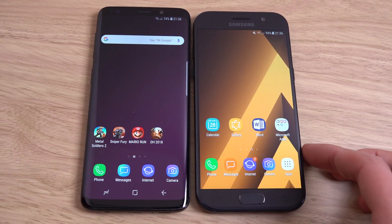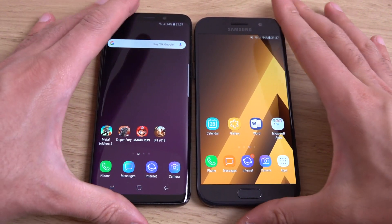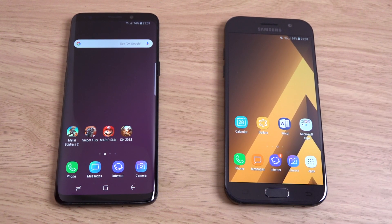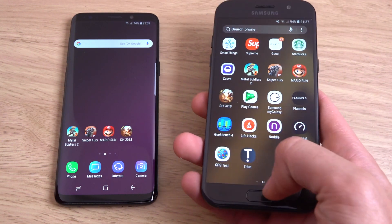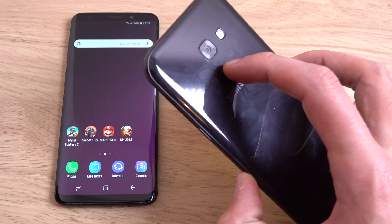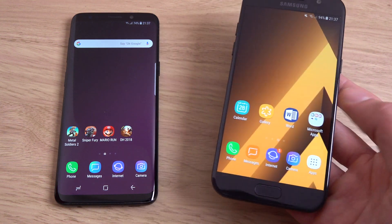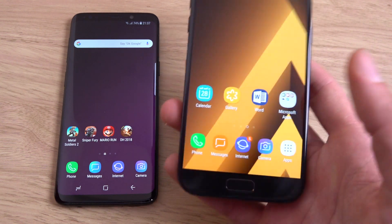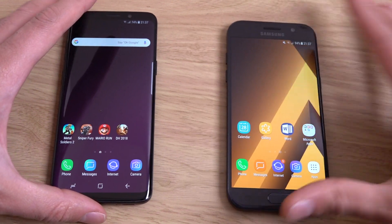But yeah, if you can get some nice deals on the A5, I definitely still recommend it — particularly as it's fully IP68, has a fingerprint scanner on the front which is very usable, and a camera on the back which is decent at best. I wish they would put the old S series camera in the A series — it would make more sense. Still a very nice phone for the budget mid-range.